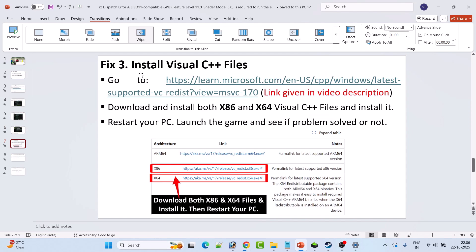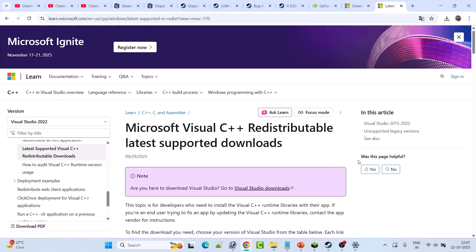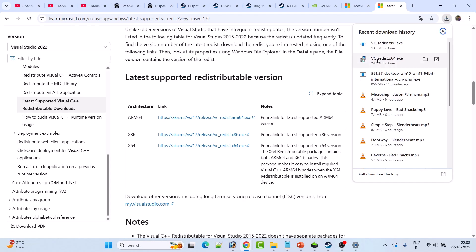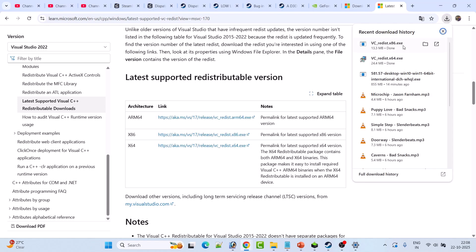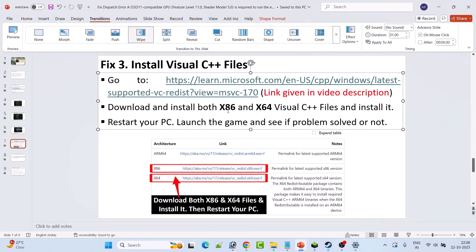Fix 3 is to install Visual C++ files. Go to the official Microsoft website (link in video description). Scroll down and download both versions: x64 and x86. Install both — if you see a Repair option click Repair, otherwise click Install. After installing both versions, restart your PC, then launch the game and check if the error is fixed.